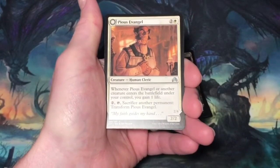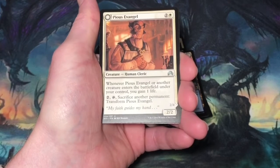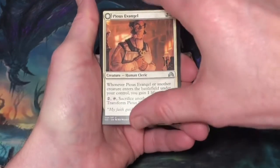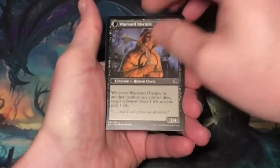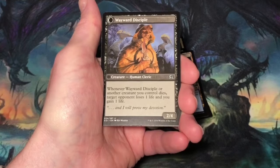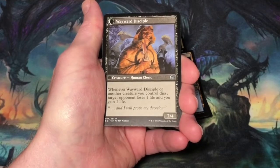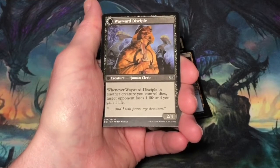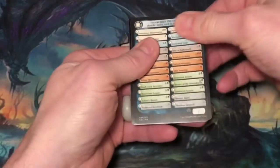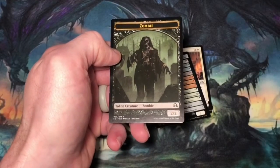Our flip card is Pious Evangel, three mana, two and a white. Human Cleric at 2/2. Whenever Pious Evangel or another creature enters the battlefield under your control, you gain one life. You can pay two generic, tap, sacrifice another permanent, transform Pious Evangel. It transforms into Wayward Disciple, Human Cleric at 2/4. Whenever Wayward Disciple or another creature you control dies, target opponent loses one life and you gain one life. A card that I can play into one of my sacrifice decks, but currently it's sitting in my trade box. And then one of the double-faced checklist cards and a 2/2 black zombie token creature.